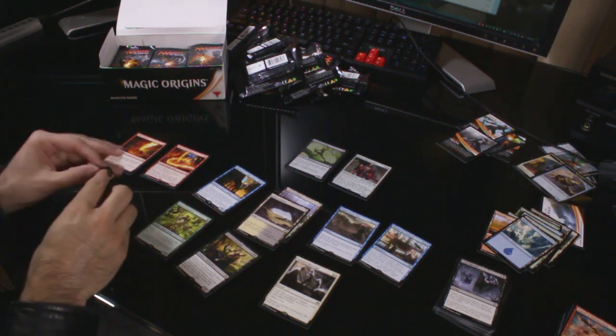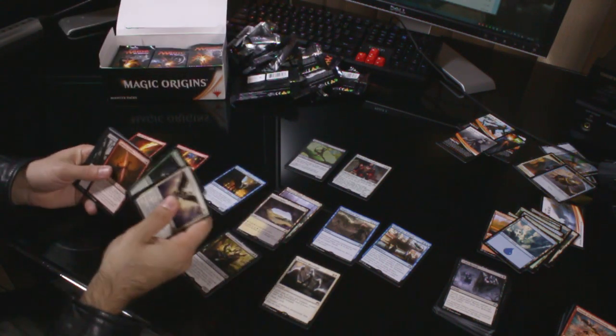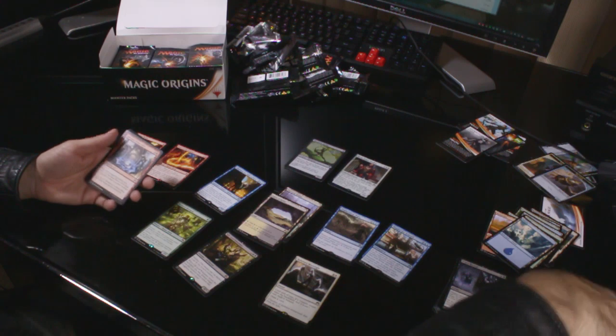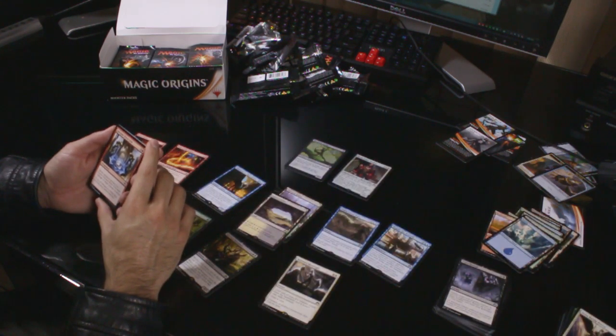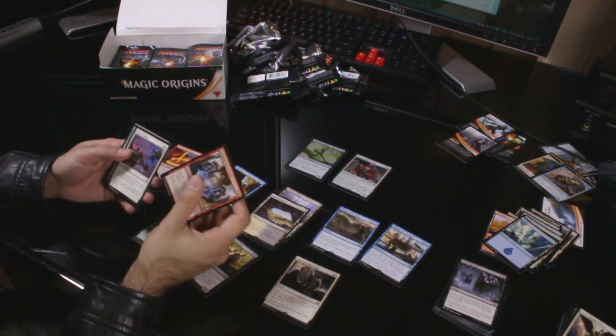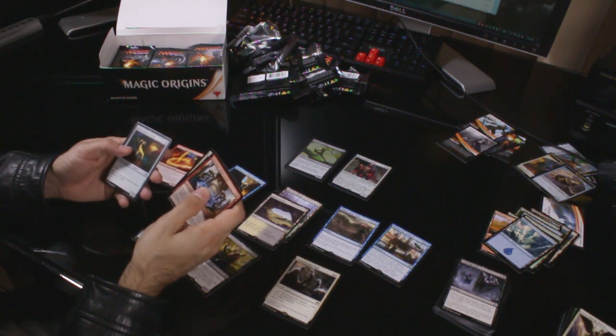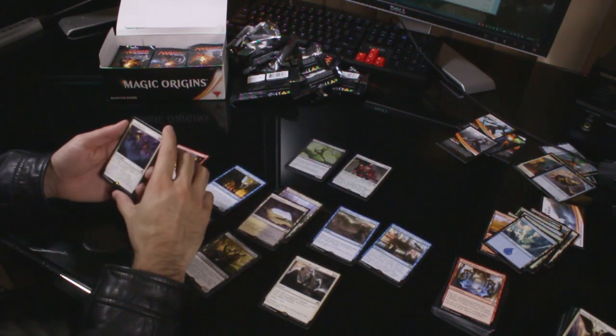If anyone knows a clean way to open packs quickly, let me know. Uncommons: Ghirapur Aether Grid — sorry if I pronounced that wrong — Valor in Akros and Goldforged Sentinel. The rare is our first Mythic: Starfield of Nyx.